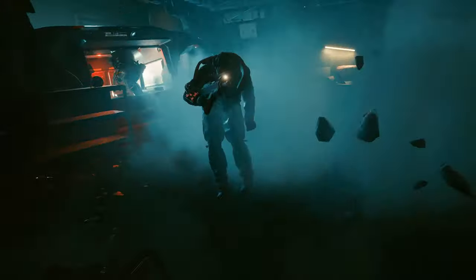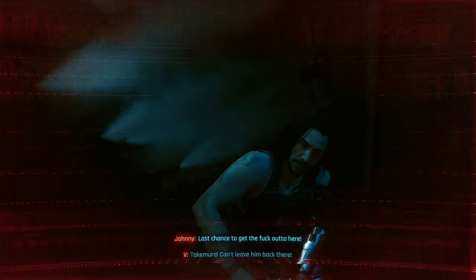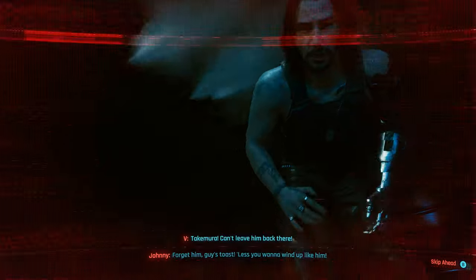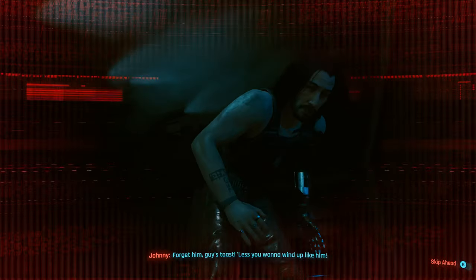This is a short mission and near the start you're going to fall through the floor before you are tasked to exit the building. There is a hidden objective here though, and that is to save Takamura. If you simply exit the building you will still be able to choose the devil ending later, but Takamura will not be there and this trophy and achievement will not unlock. At that point you'd have to start the game again in order to redo this mission and get this trophy or achievement.